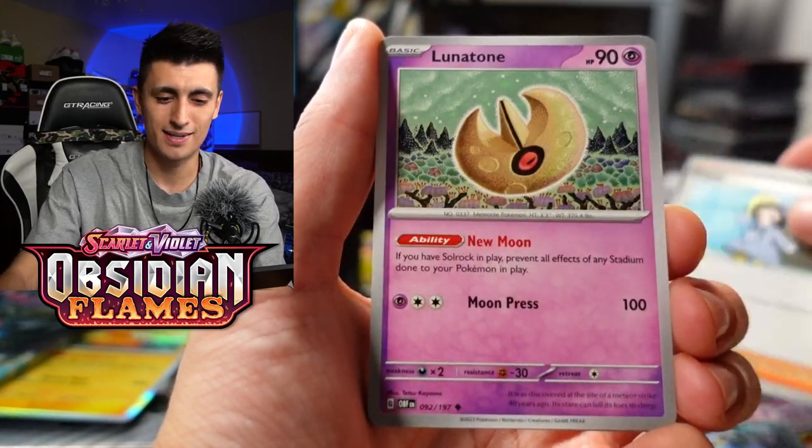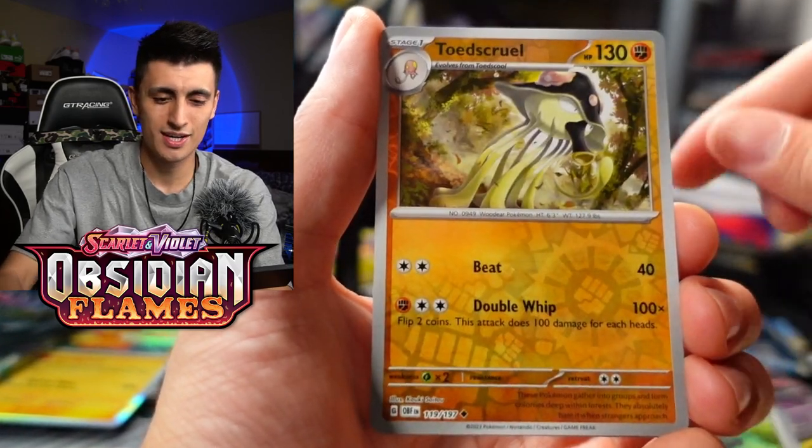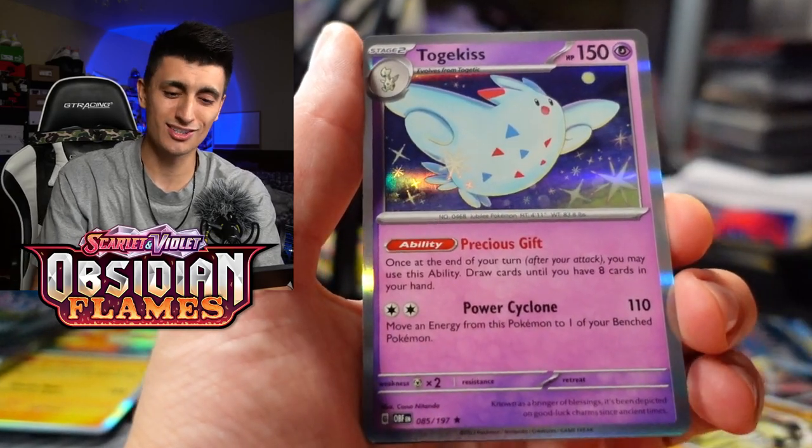We got Pawmi, Lunatone, Lechonk — fantastic artwork — Toadscool, and a Togekiss Holo Rare. If you guys want to see some of the funnest decks to play in the Pokemon TCG, click on screen to watch the top 10 Anti-Meta decks video. I'm going to go ahead and chug this iced coffee and list a bunch of cards on eBay tonight.